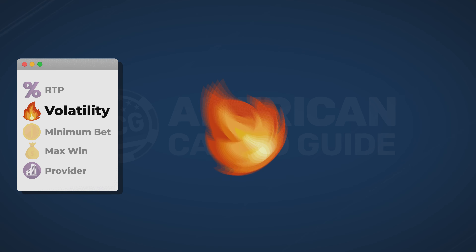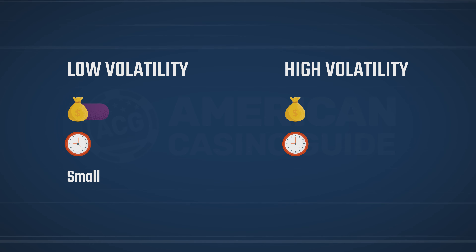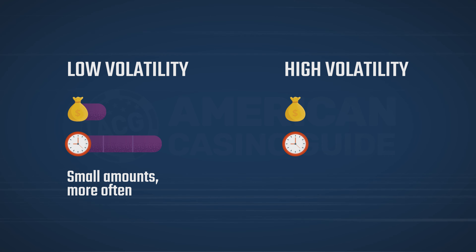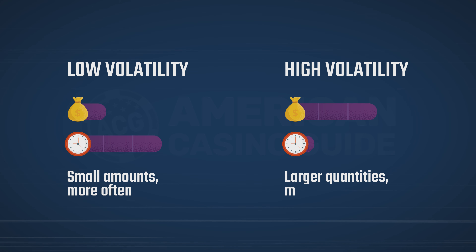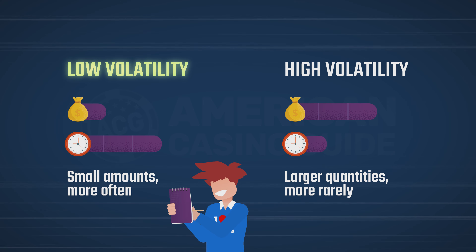The volatility tells you how often a slot pays out and the size of those payouts. Low volatility slots pay out small amounts more often, while high volatility slots pay out larger quantities but more rarely. We recommend low volatility slots for beginners.